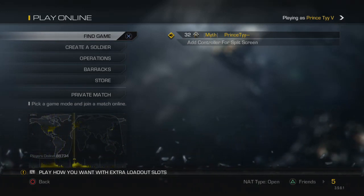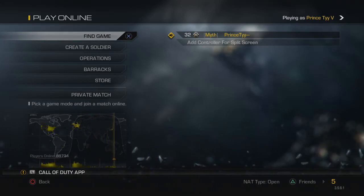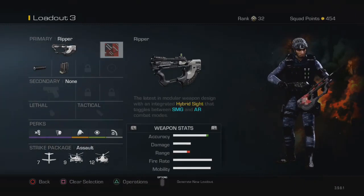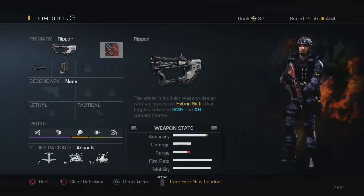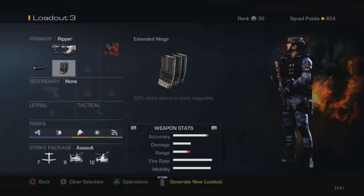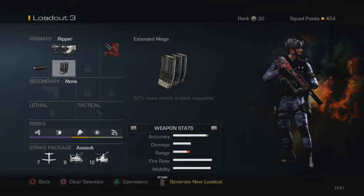Basically I was going to give you guys my best class setup for the Ripper, and here it is. I rock the Ripper with whatever camo you want. I use the silencer because it's a really good way to stay off the radar and it reduces muzzle flash, which is dope. This gun has 32 bullets, which is decent for an assault rifle but pretty bad for an SMG, so I rock the extended mags.